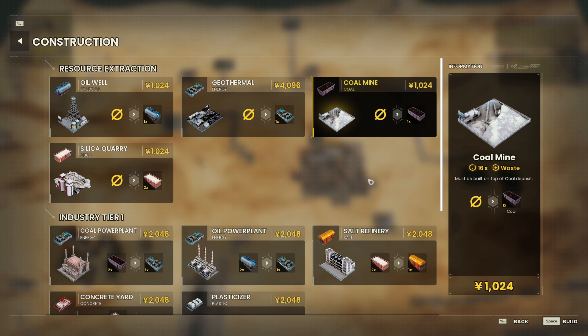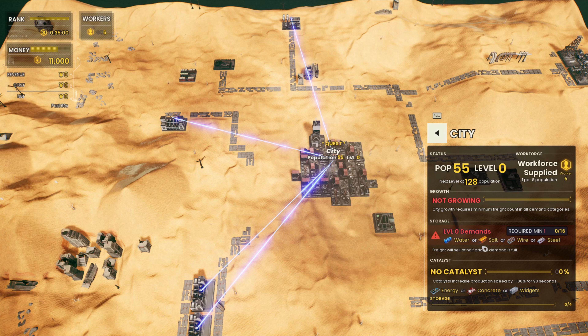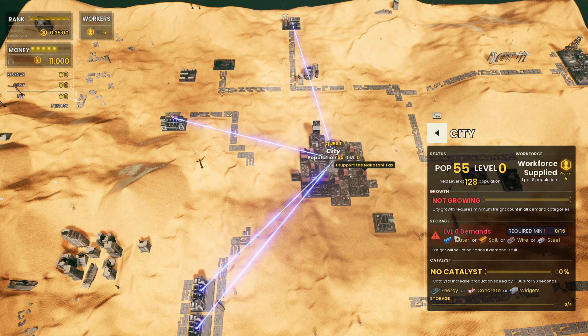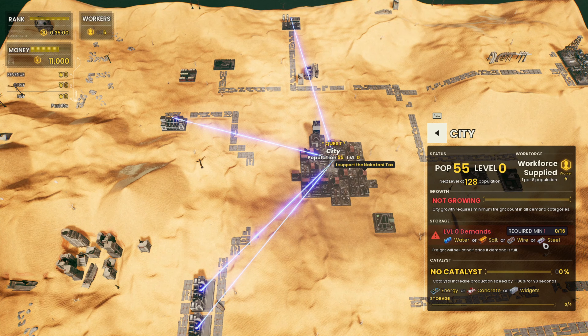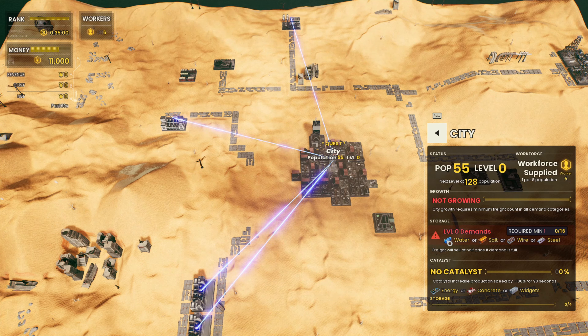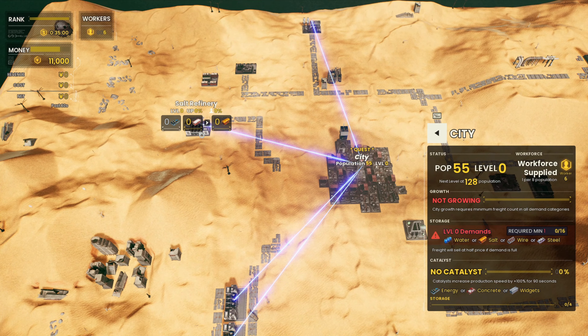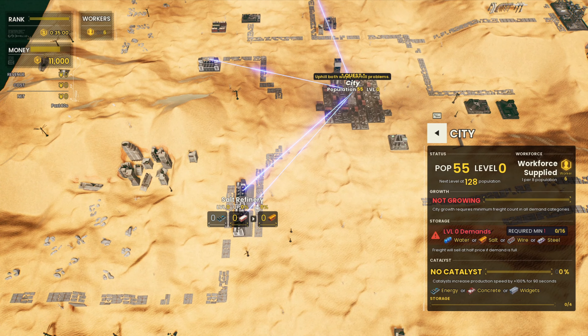Figuring out which ones to pick first, how to make money initially, and how to speed things up to beat the target time is going to be vital. Specifically, because we only have a city, we should probably focus on level zero demand first — so water, salt, wire, or steel. Considering we can't make either of the last two, we're going to need to bring in some water or salt. We do have the single water pump and we have two salt refineries.